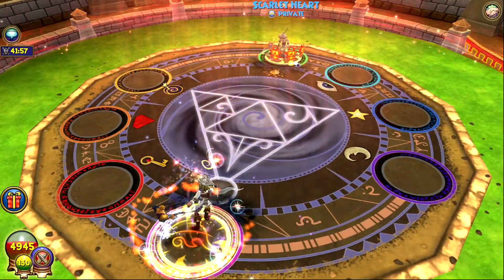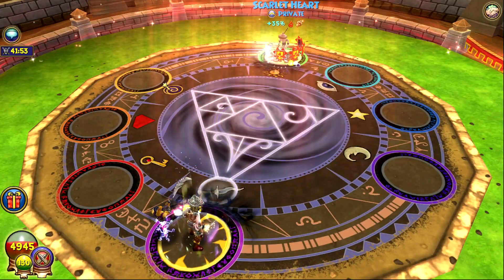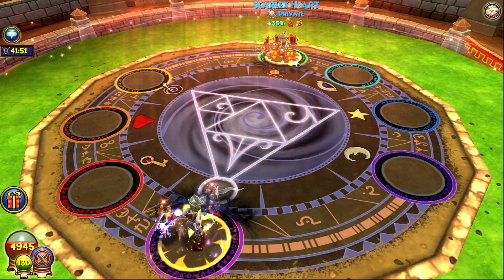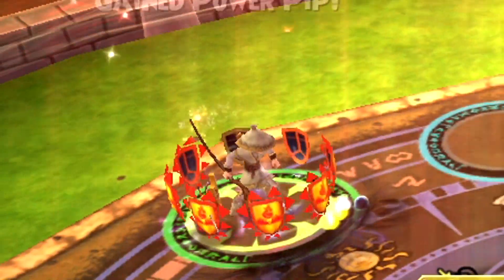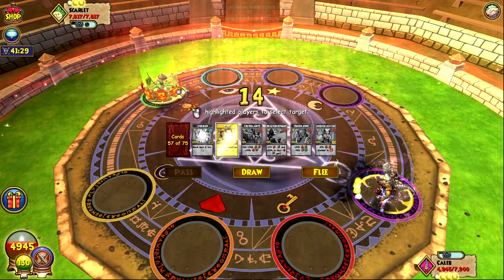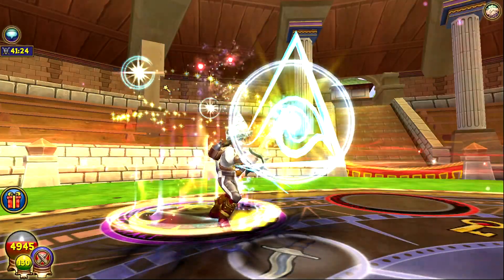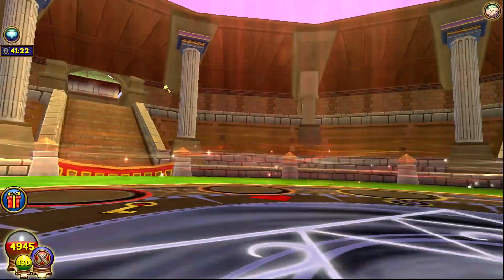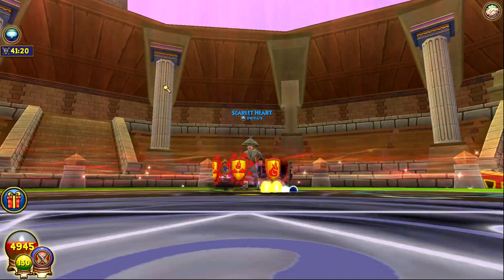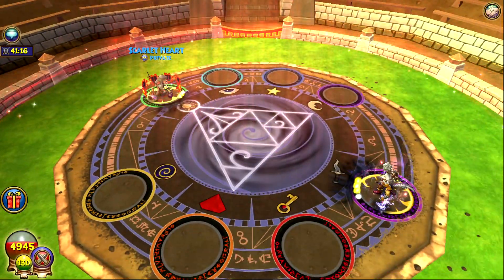I'm just going to fuel again because if anything I can fuel, then shield, and then do some damage. She went for set shields — I can just pierce that off, or I can go for stun blocks. I feel like keeping up the pressure is smarter, so I'm going to pierce that off. If I don't keep the pressure and just wait around for stun blocks, she could do decent damage to me.